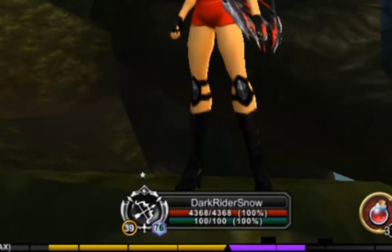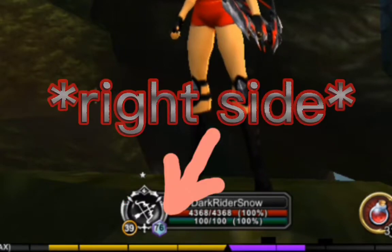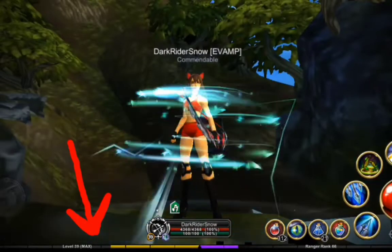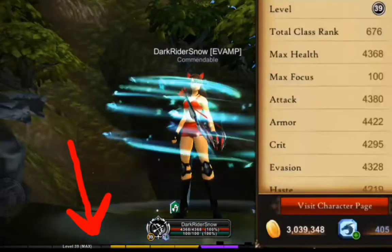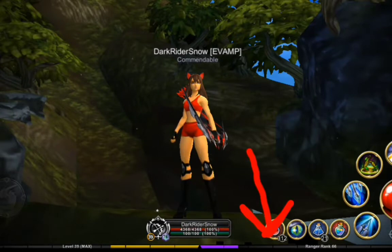Do you wanna see your current level? You see this tiny number down here — that's your current level. The one on the left side is your total class rank. This yellow line here is your level XP bar, and this purple one is your class rank XP bar.